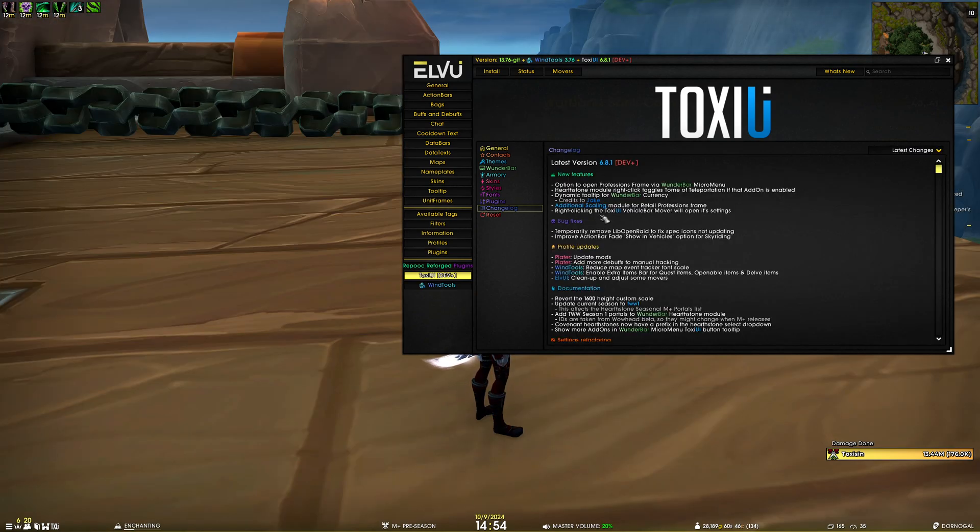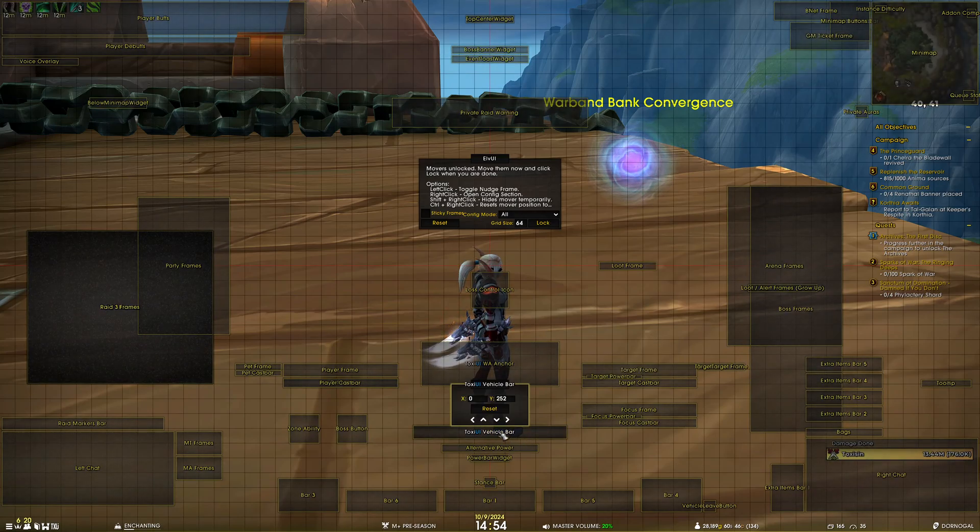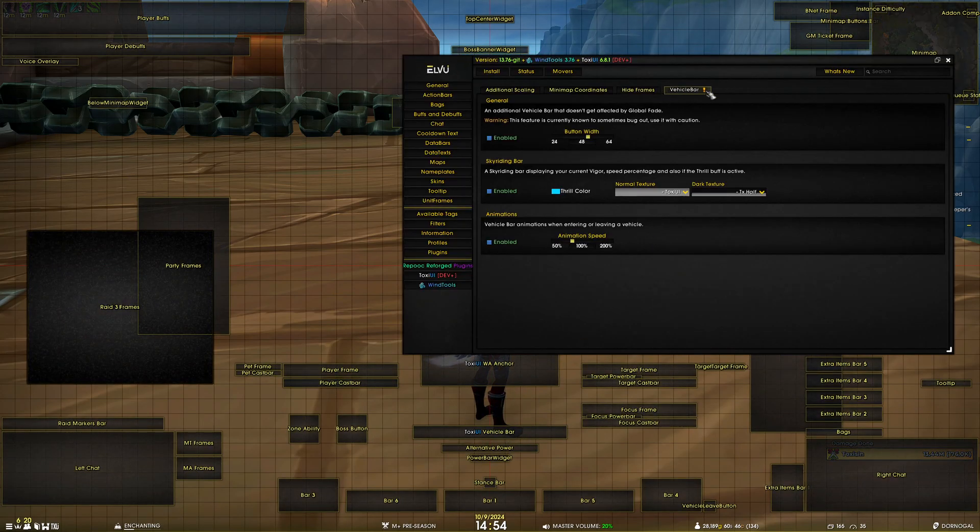The last new feature is that right-clicking the ToxUI vehicle bar mover will now open its settings. If I go to LUI movers by typing 'move UI,' you can see the vehicle bar listed, and right-clicking it opens the settings for the vehicle bar.